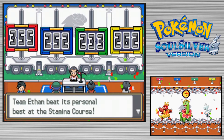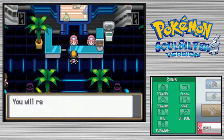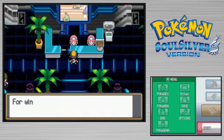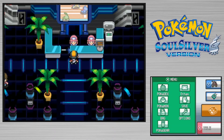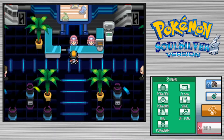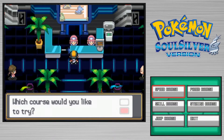Team Ethan wins! You receive athlete points to be used in the athlete's shop, corresponding to the number of points you got in the event. You got a hundred points for winning. I thought you also got a bonus hundred points for the first time you play each course, but apparently I'm on crack. Next, we're gonna be doing the jump course.